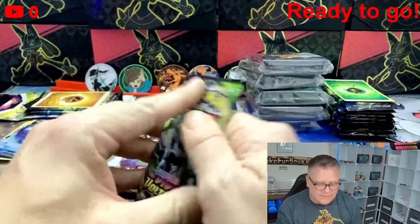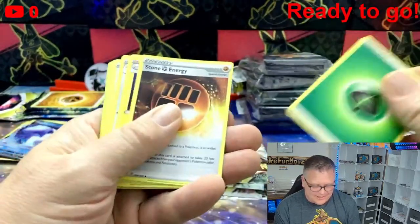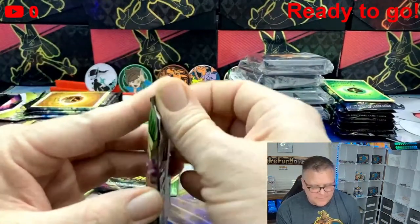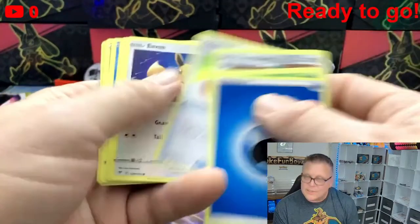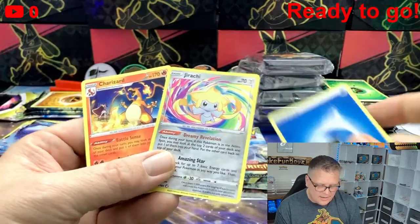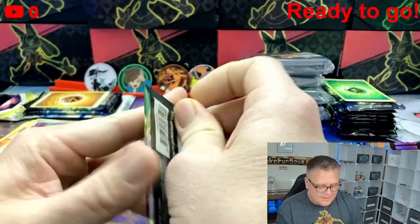Vulpix V! Vivid Voltage — can we get a full art? That one even has damage on the corner. Air energy, Stone Energy, Electric, Lombre, Whimsicott, Blitzle, Beedrill rare. We already knew it wasn't going to be a hit based on the code. Eevee is peeking at us — gotta love the Eevee. And we did get it — we got a Charizard rare and a Jirachi Amazing Rare! That ain't bad at all. I'll keep those out.